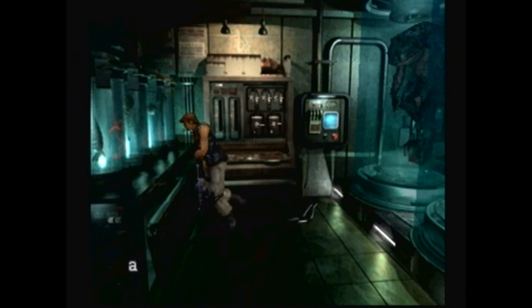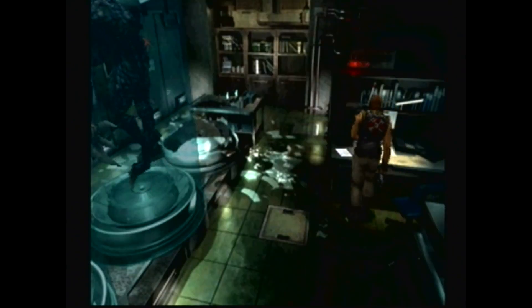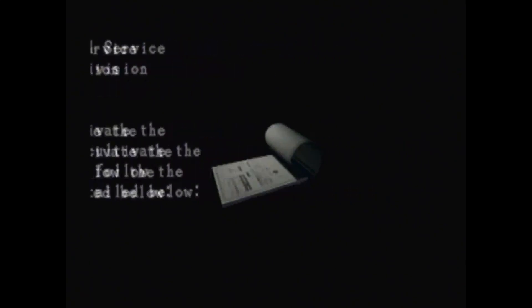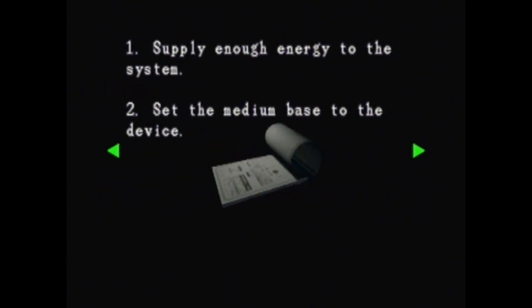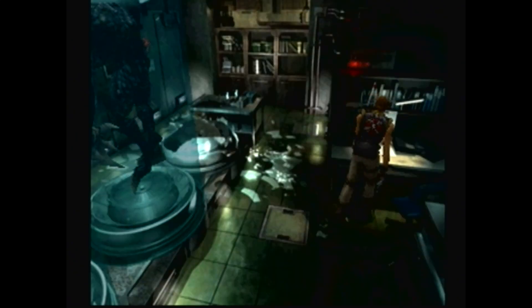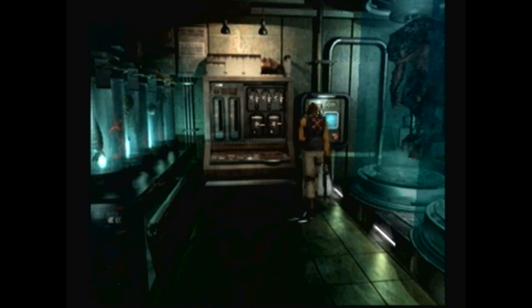I'm going to have to activate it. Umbrella Medical Instruction Manual — North America Division Douglas Rover. In order to activate the synthesizer to cultivate the vaccine, please follow the procedure as detailed below. One: supply enough energy to the system. Two: set the medium base to the device. When the device is ready, you can start mixing the vaccine medium. To mix the vaccine you will need to control the five levers — this will cause the two gauges to increase or decrease. If you adjust the two gauges so that they stop the sensor, the vaccine medium will then be produced automatically. Now I have to do it and just hope that thing does not come out of its tank.